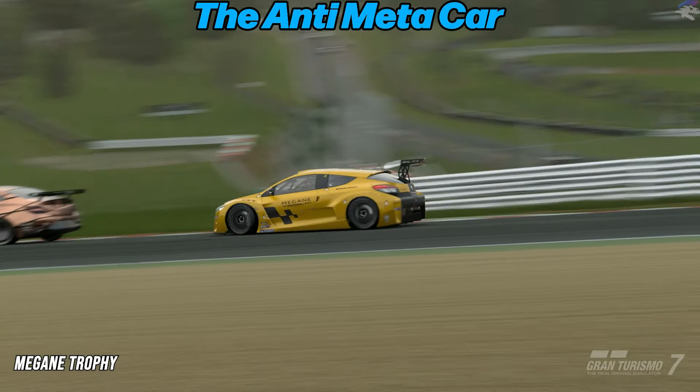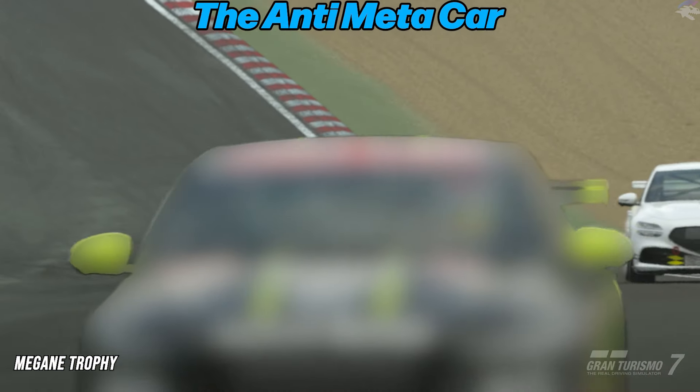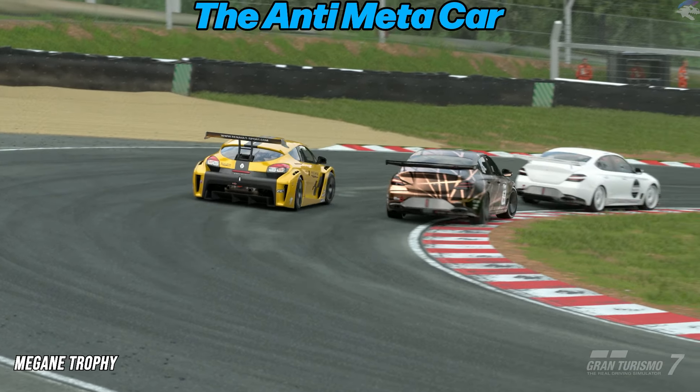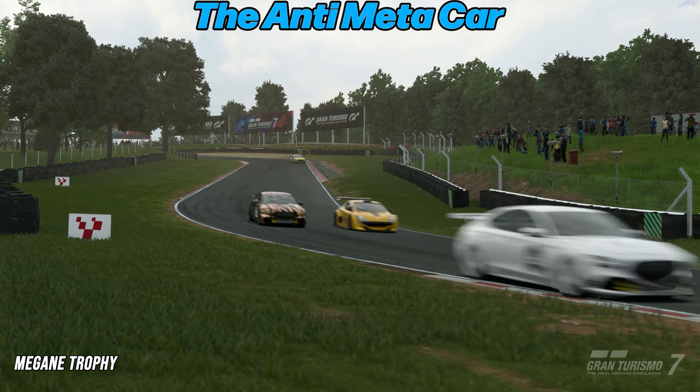Here's a guide for Race C. This week's Anti-Meta car is the Renault Megane, the mid-engine rear-wheel drive trophy edition specifically. In previous iterations of this race, this car has actually been the Meta car, but since the G70 is so good now and so fast, this car is the perfect Anti-Meta car.